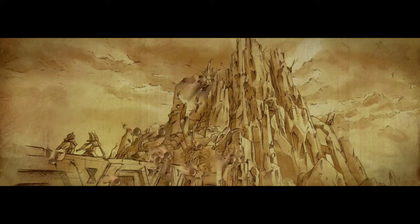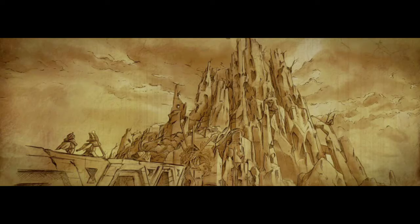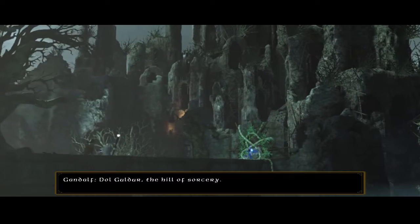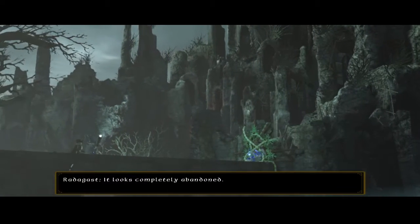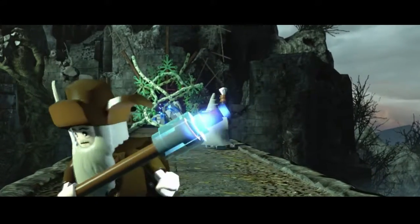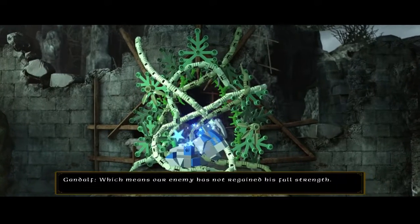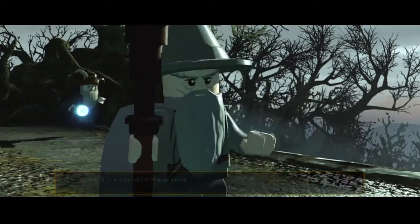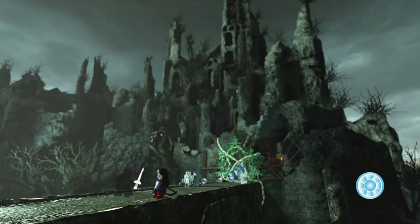That's right, Sauron. Okay, so we're going to go into the fortress — the Hill of Sorcery. A spell of concealment lies over this place. I was trying to get past this spider. Not ready to reveal himself.